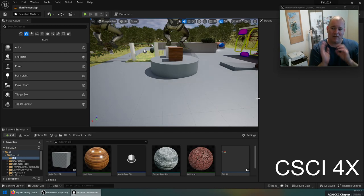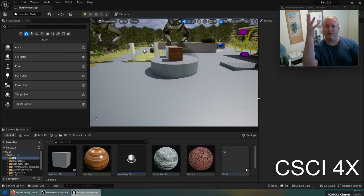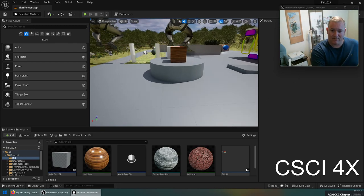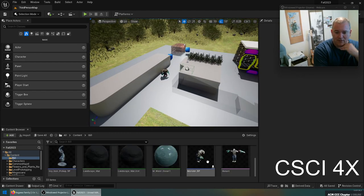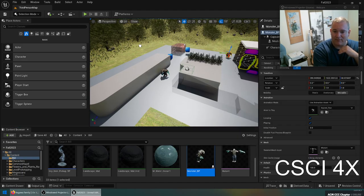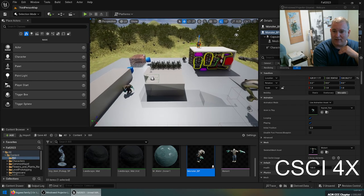Today we're going to do a projectile weapon — a realistic weapon. I'm thinking about doing a grenade because we also haven't done radial damage yet, and that's pretty important. I'm thinking we're going to have a little hand grenade that we can throw and maybe damage the monster. I can also add some more monsters to the world — I can drag them around, put them on the roof up here, and now I've got a game with four monsters in it.